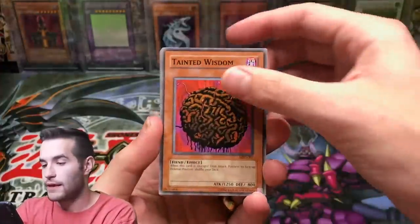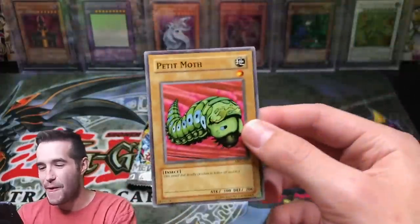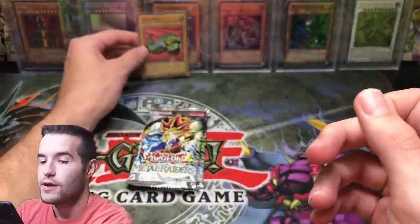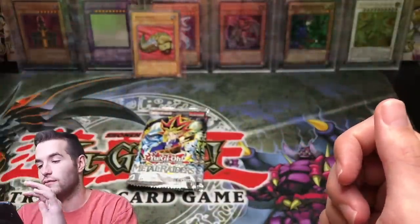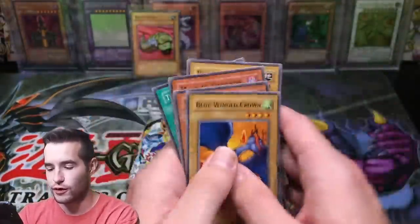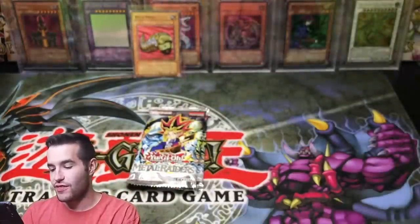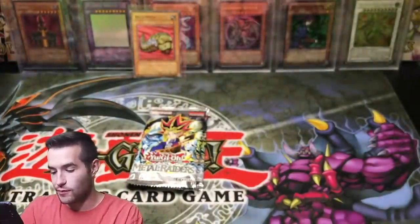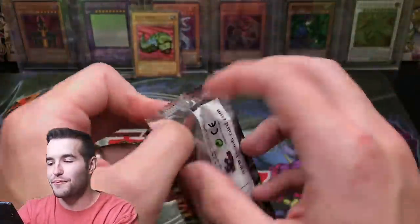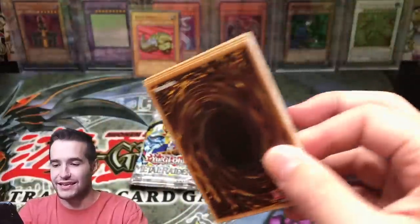Come on, show yourself — we pulled it! Petite Moth! We gotta sleeve that bad boy up, English version. It's actually the Petit Moth but pretty crazy. Let's set that in the background. Mask of Dark — I forgot about even caring about the foil, Lady DeFe, because we have the epic Petite Moth. Unbelievable. We finally pulled it — we pulled a Gate Guardian before we pulled a Petite Moth, so just let that sink in.